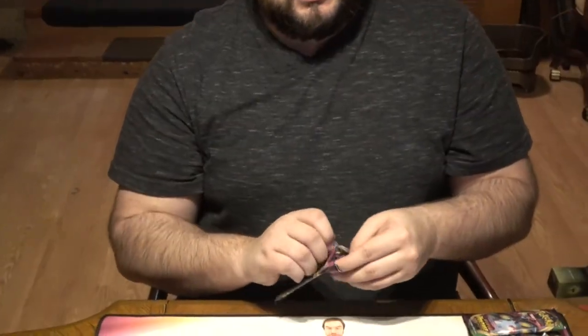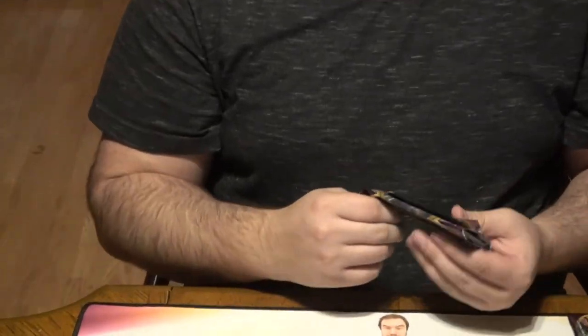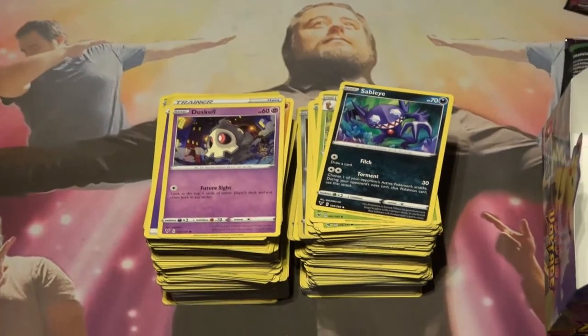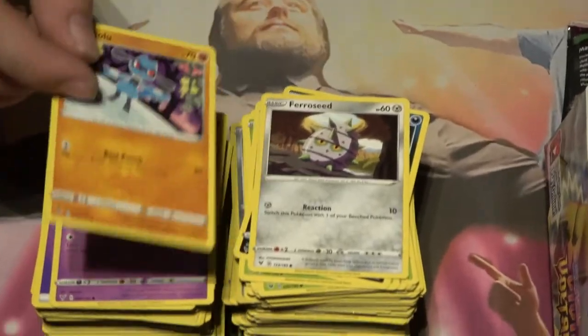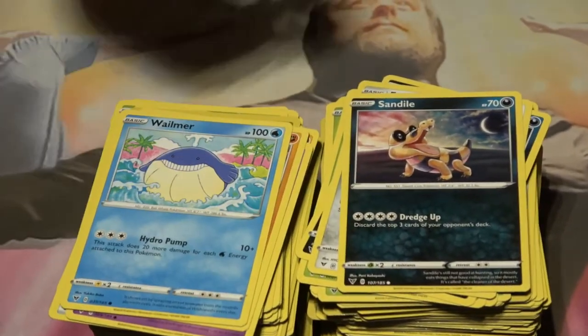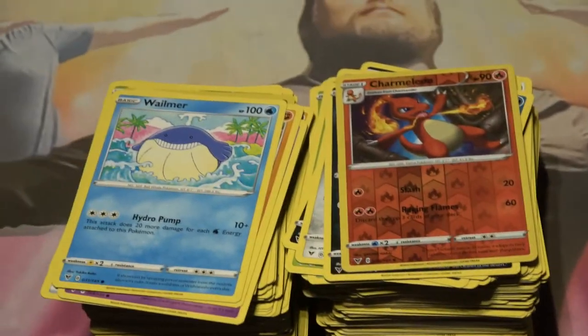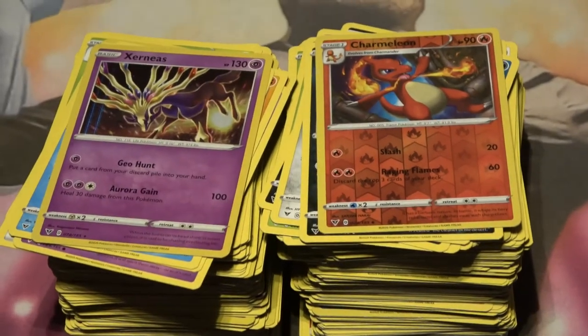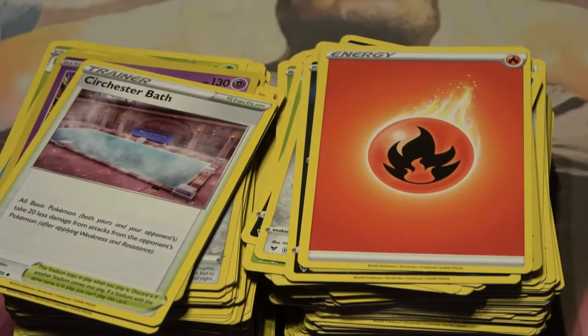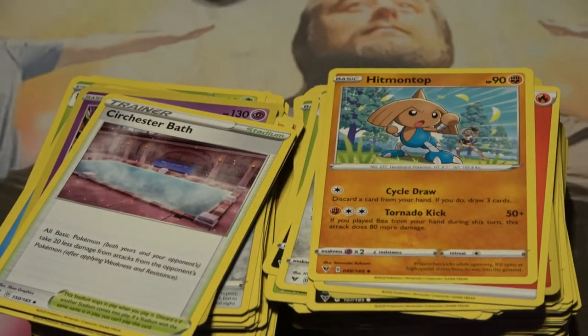All right, last pack! That's why we're all here everybody — it's time to go together. I'm going in with four energies — big damage, big pack. Duskull already looking strong. Ferroseed. If it ain't broke don't fix it — because we needed all these. The Riolu. Sandile. Wailmer. The holographic Charmeleon! Then the holographic Xerneas — not bad. We'll finish strong with the Fire Energy. The Cheshire Bath. The Hitmontop, finally. Swoobat.